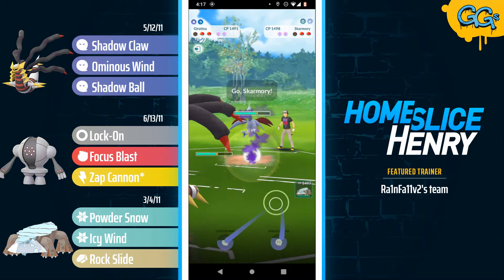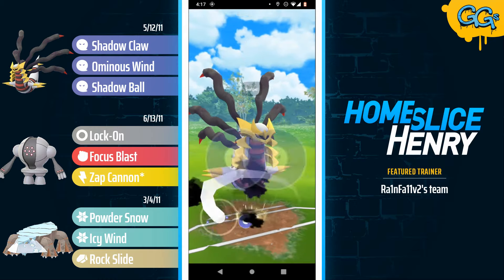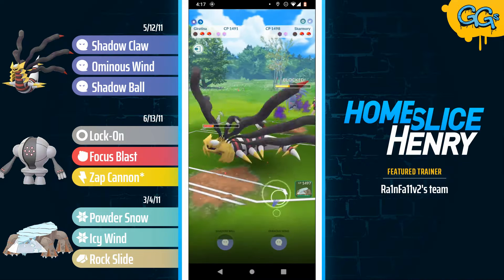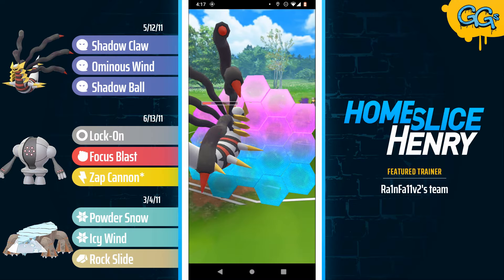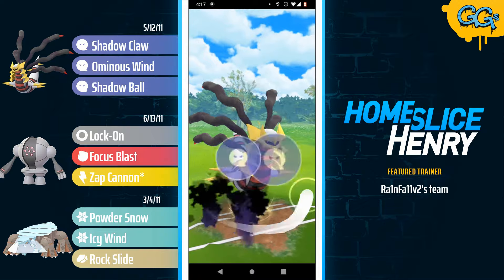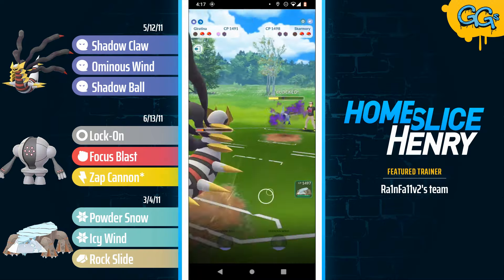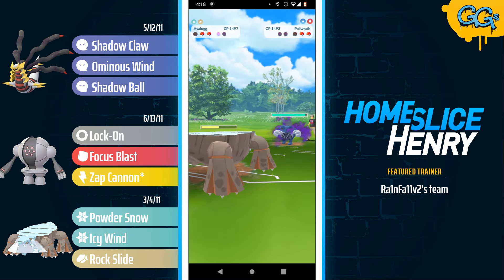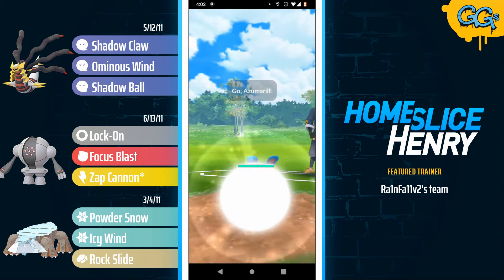Ominous Wind picks up the KO. Back in comes the Skarmory — so maybe there's hope. We're going to need to see a lot of Ominous Winds here. Firing off the Ominous Wind, Skarmory commits the shield. But these Shadow Steel Wings are doing so much damage. The Giratina is going to run out of HP. Going for another Ominous Wind — you just have to hope the opponent decides to no shield, but they're double shielding. This is really not good. In comes the Avalugg — look at the Steel Wings. And in the back it's Poliwrath, and it all comes crumbling down.